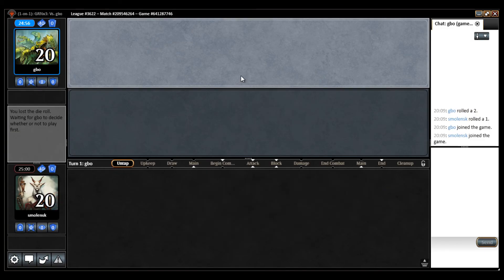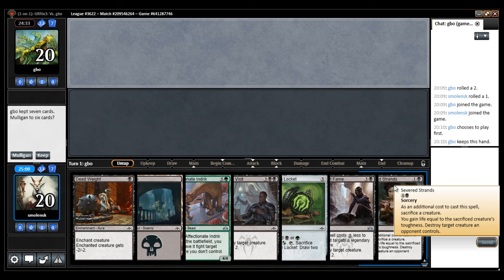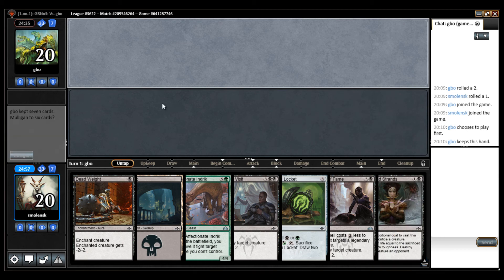Going to be on the draw here — I think this deck plays fine on the draw. This is not good enough, it's close though. I have a Deadweight and a land and a Locket. If this were like a Signet, it would be much better. A lot of powerful cards, but the Severed Strands is kind of a mulligan in hand anyway. So I'm going to have to mulligan this, sadly.